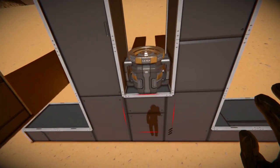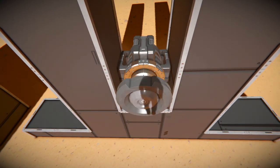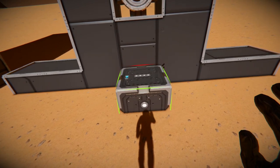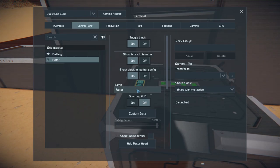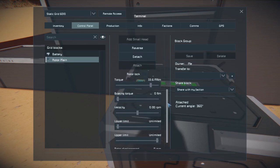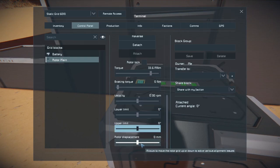Next we're going to put a rotor on this large grid. Make sure that it's at zero degrees horizontally. Then, after cutting the head off, we're going to place a battery, since we'll need one anyway to power the entire elevator. Access the terminal and name this rotor 'rotor main' so we don't confuse it, because we are going to add three other rotors to the setup. Add a small head, and make sure to share inertia — that'll prevent vibrating. You can either use the rotor lock or set your lower and upper limits to zero. Essentially we don't want this thing to rotate at all while we have the small grid connected to it.